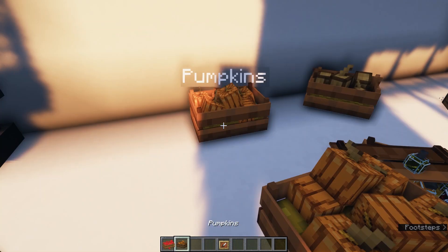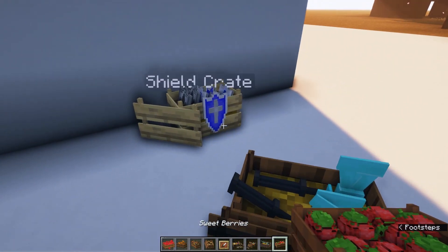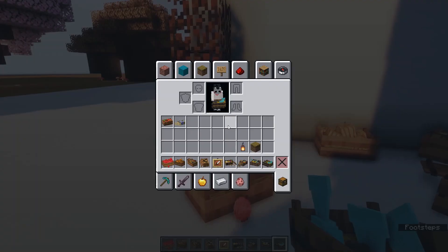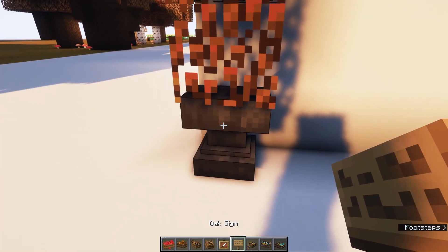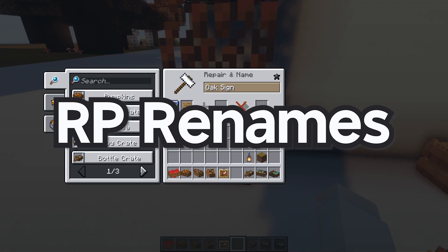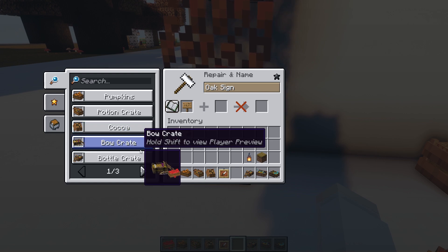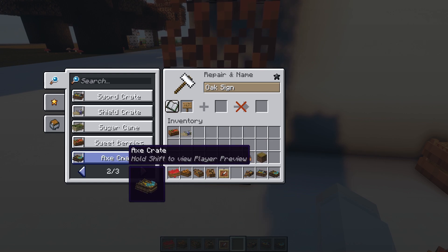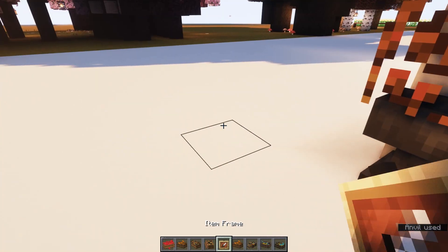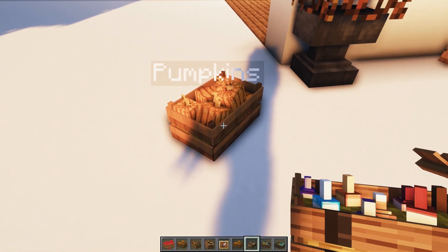This pack adds decorative crates full of objects into your world — for example apples, pumpkins (perfect for autumn), potion crates, cocoa, bow crates, bottle crates, berries, shields, axes. These are excellent for your Minecraft Halloween medieval LARPing. All you have to do is find a sign and use the anvil. I'm also using a mod called RP Renames, so you don't have to alt-tab to catalogs — all of the possible models for a block in a CIT pack are listed right here. So let me change this sign into a pumpkin — boom, there we go — and then just put it on an item frame, and you have a crate full of pumpkins for your cottage or pumpkin farm. This resource pack is amazing.